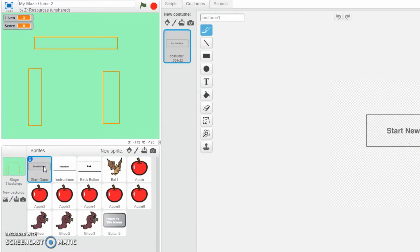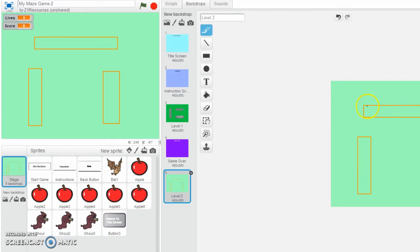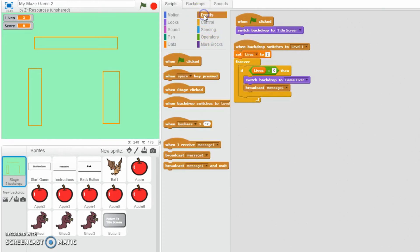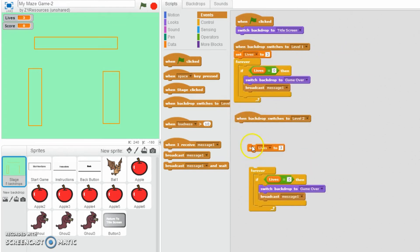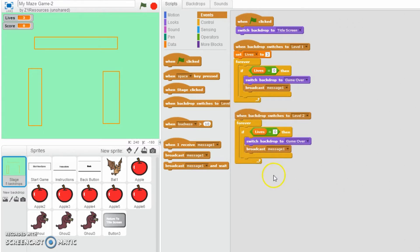For every one of these backdrops, I would like to see - I think these are automatically going to hide, but we'll see if we come up with any problems. So I would like the script to be: when green flag clicked, switch to title screen. When we switch to Level 1, set lives to 3. So let's make a new one: when backdrop switches to Level 2. We probably don't want to change the lives, but some games give an extra life every time you go up a level. It will be the same code for if lives equals 0, go to the game over screen, and broadcast message 1 which then hides everything.